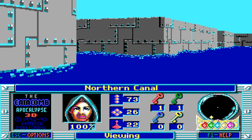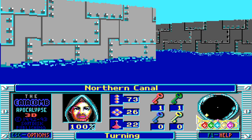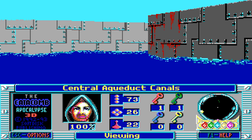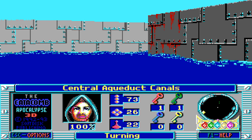Welcome back, folks, to Let's Play the Catacomb Apocalypse 3D! When last we left off, we're searching for keys — four keys to open access to a special gate.